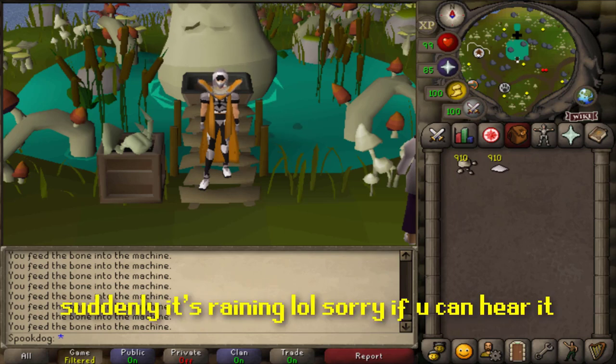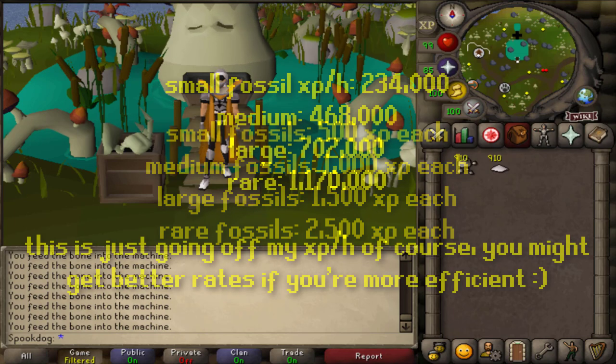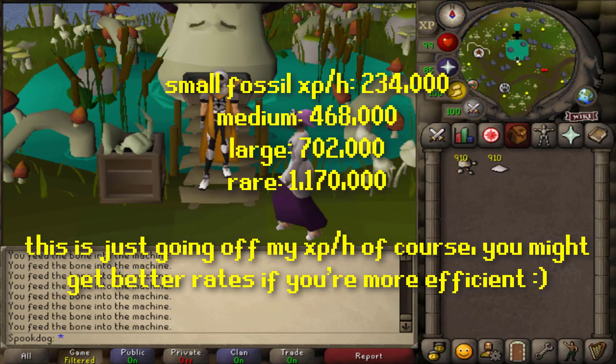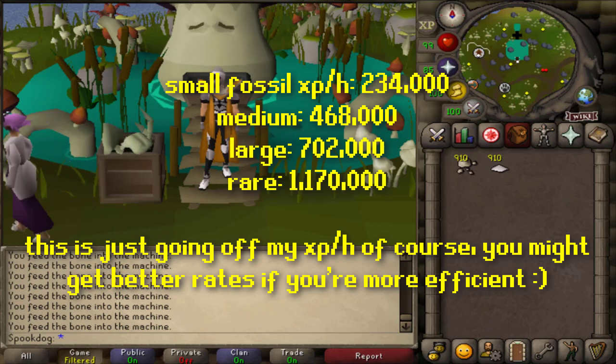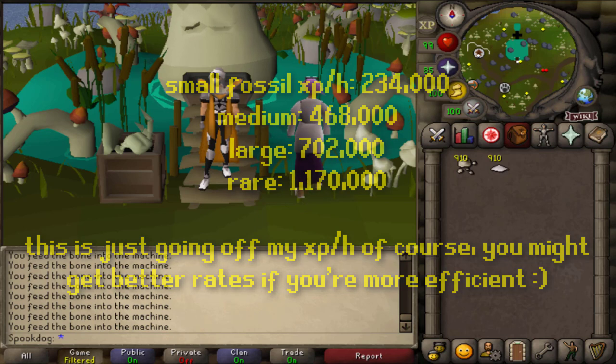Different sized fossils give different XP: small gives 500, medium gives 1000, large gives 1500, and rare gives 2500. So doing 468 small fossils in an hour would be 234k XP per hour. Medium would be 468k, large would be 702k, and rare would be over 1 million XP per hour.